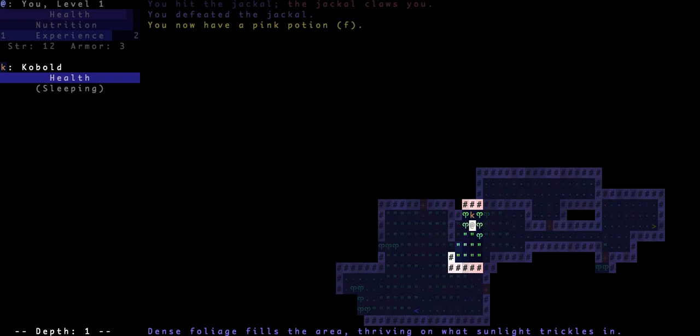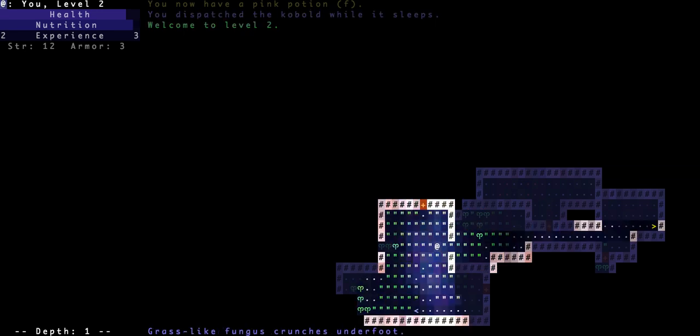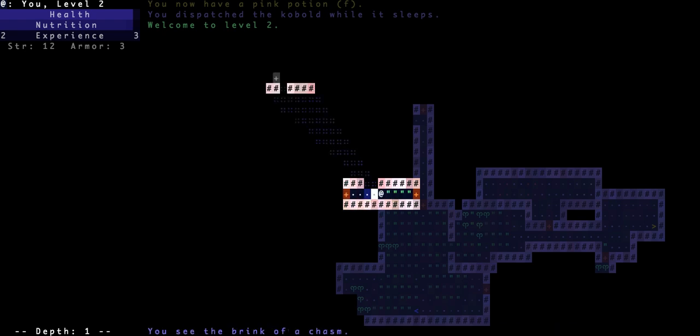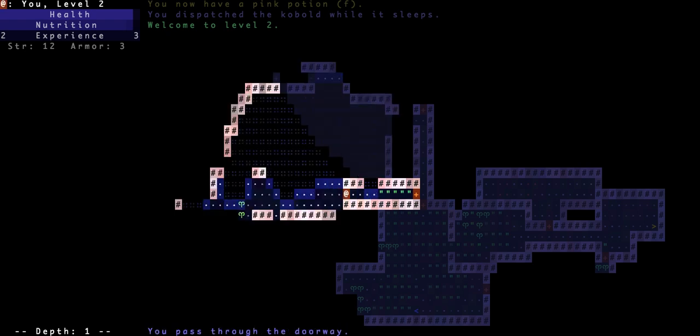Welcome to level two! I guess there's no classes in this game. Oh — you can cut through it, trampled. I see the brink of a chasm, and that is the chasm, okay. I guess I need to be careful around chasms.